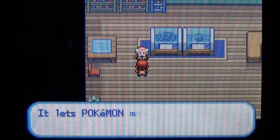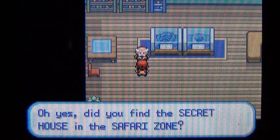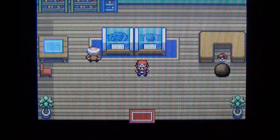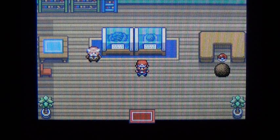He gave us HM04 Strength — pretty nice. Inside HM04 you'll find Strength, which lets Pokemon move boulders when you're outside of battle. So I believe after defeating the fifth gym — the one we're going to take on today — it will enable us to use Surf outside of battle, and after the sixth gym it enables you to use Strength outside of battle. I might be mixing those up but I'm pretty sure about that.